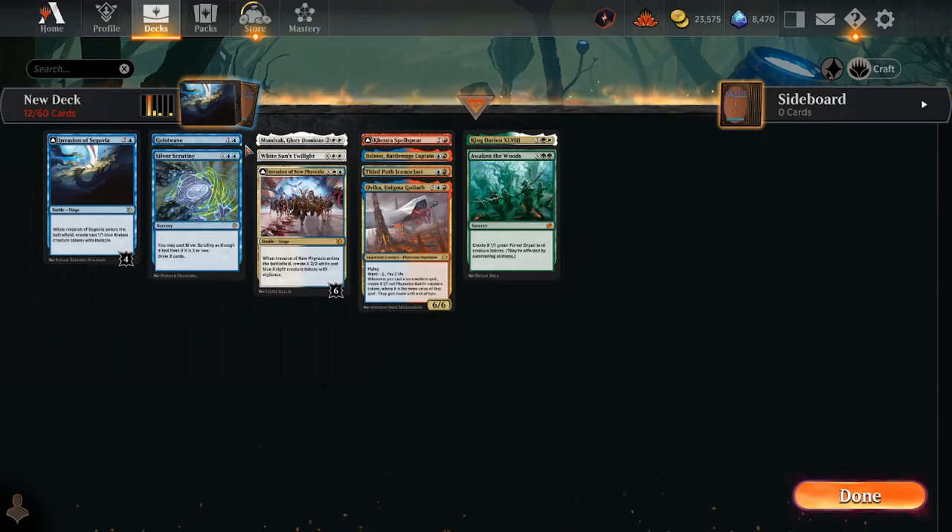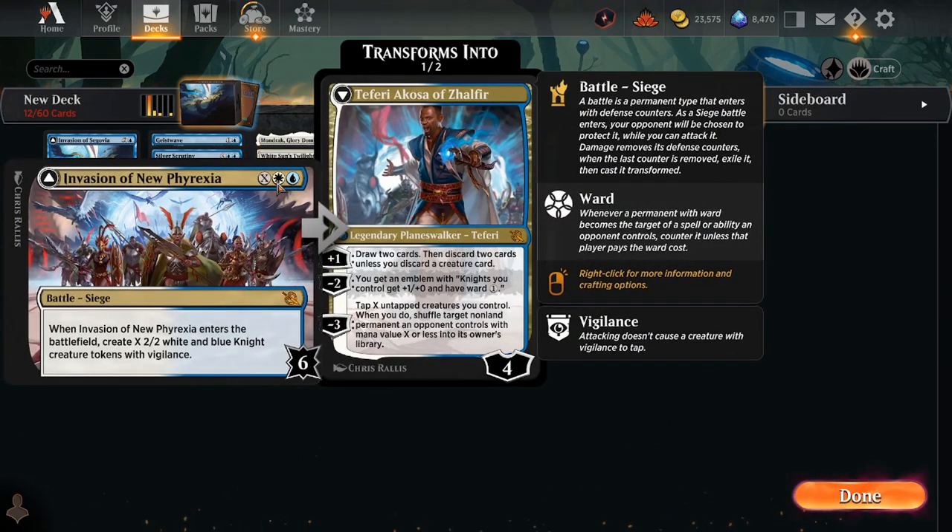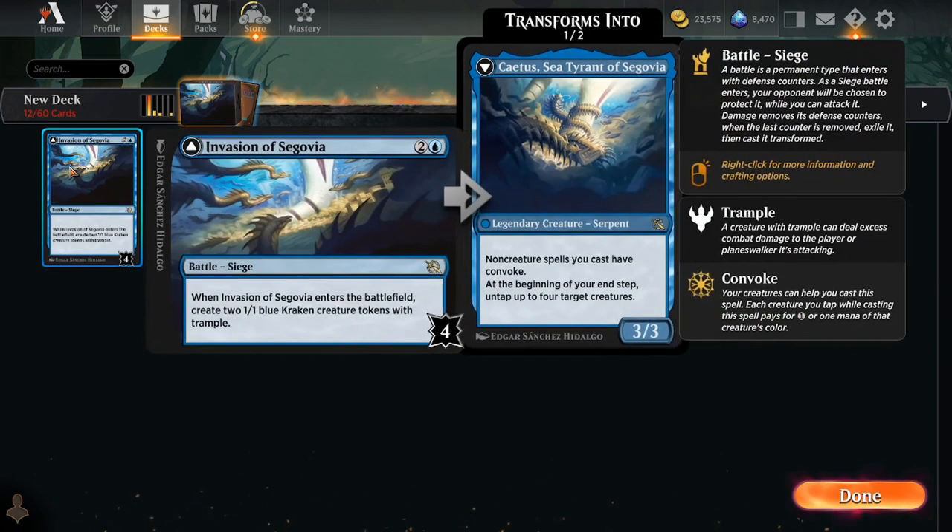If you're playing Invasion of New Phyrexia, Geist Wave gets pretty good because there are a lot of scenarios where you'd like to bounce it back to your hand to replay it for more 2/2 white and blue knight vigilant creature tokens. You're essentially creating X creatures where X equals the mana you spent minus two. It's very critical to understand that new creatures you're making — even via convoking with other creatures you already have on board — those new creatures can be immediately used to convoke new spells.